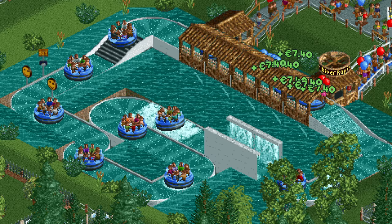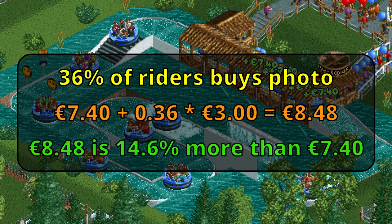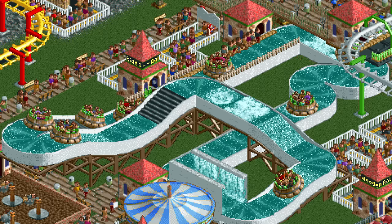Don't forget to add a photo section as well, as it does make a difference. On this river rapids about 36% of riders bought an on-ride photo at a price of $3 per photo, and with a $7.40 ride ticket that results in a profit increase of about 15%. This is probably a best-case scenario as guests can only own one water ride photo, but it shows that it can be quite significant.